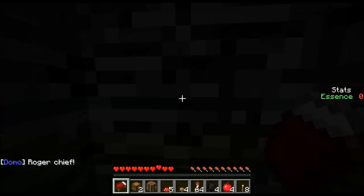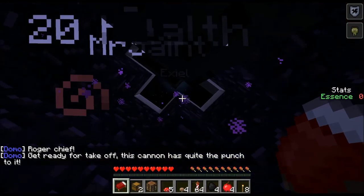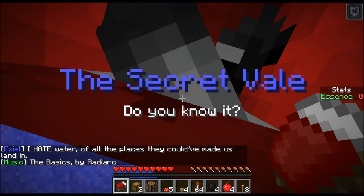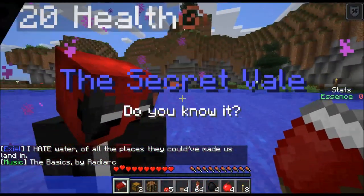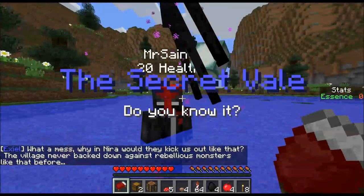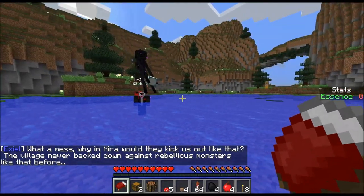Did you check this house? Yeah, I already checked the other one. Whoa! We are in a hole now. Get ready for takeoff. This cannon is quite the — oh my gosh. That's awesome. I have no clue where we're going. The secret veil — do you know it? Well, I guess now. We're in the middle of water. There is literally an Enderman riding my face.